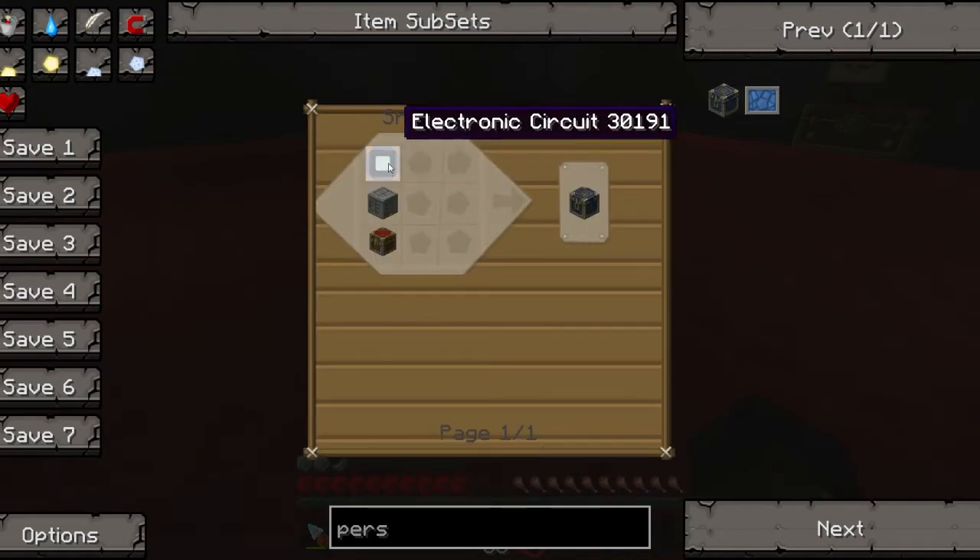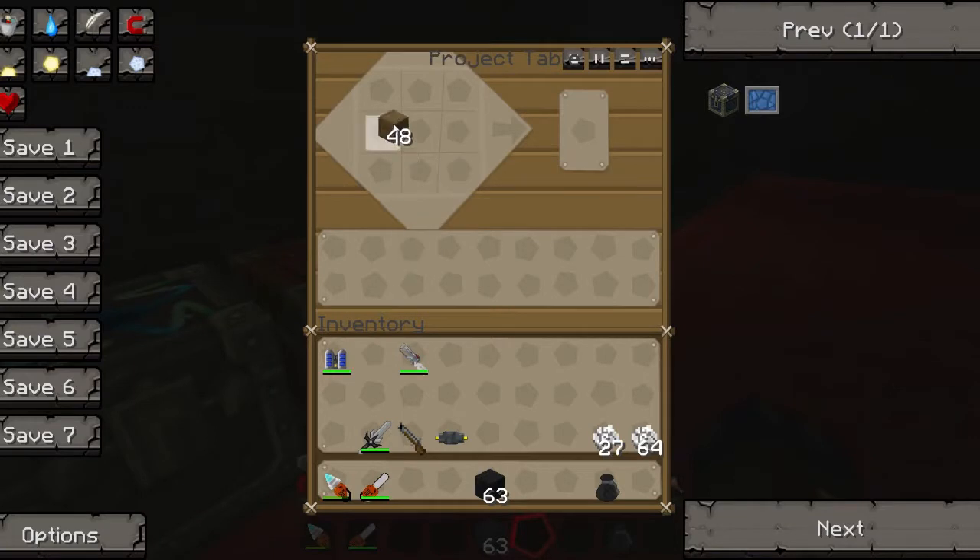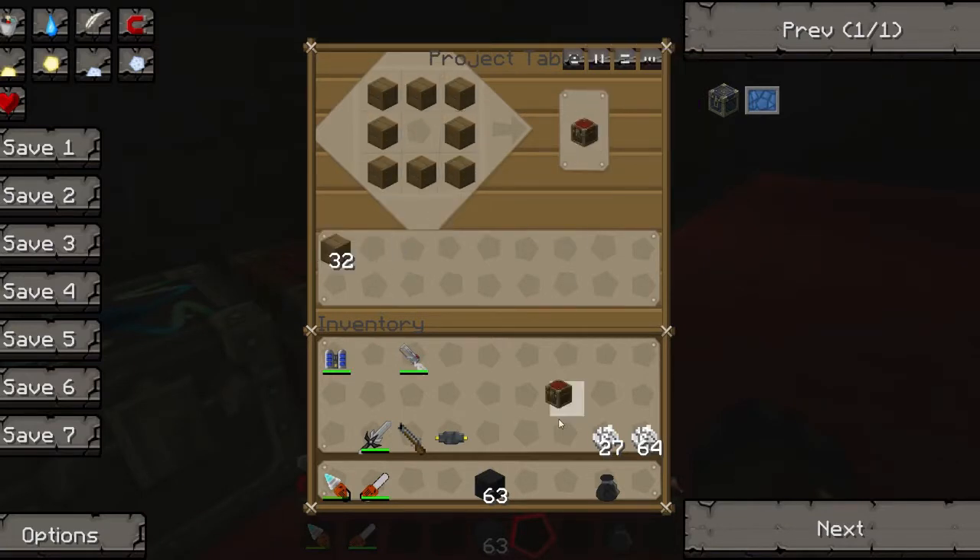Recipe: machine block, chest, electronic circuit. That's what the chest was for. Bloody hell. Never have too many chests. I'm known for my chests, I should say.